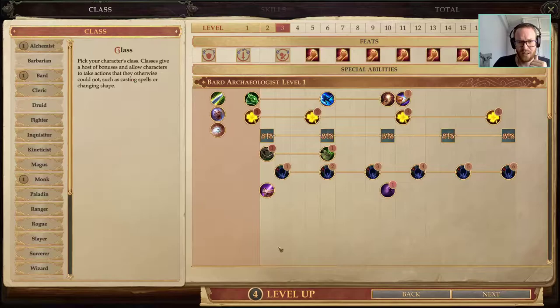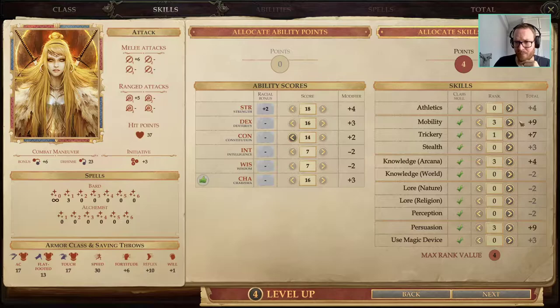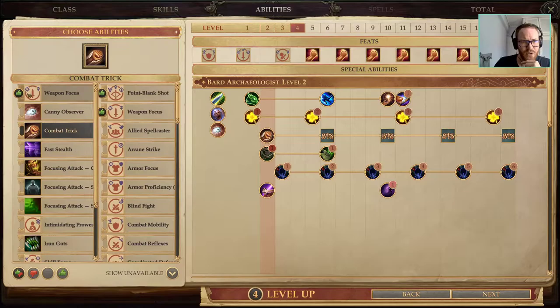Cure Light Wounds helps you heal up on rests, and Remove Fear is always useful as well — for those annoying Boggarts who like to use Terrifying Croak. Second level of Bard right away. We're done with Mobility; you only need three points for the effect. Max out Persuade and the rest goes into Trickery.